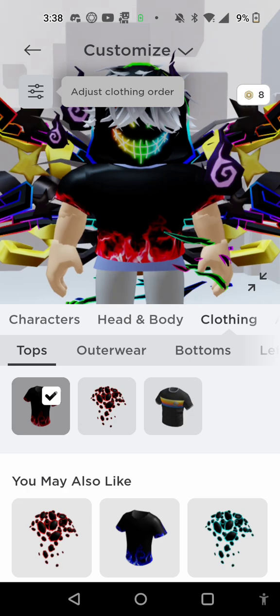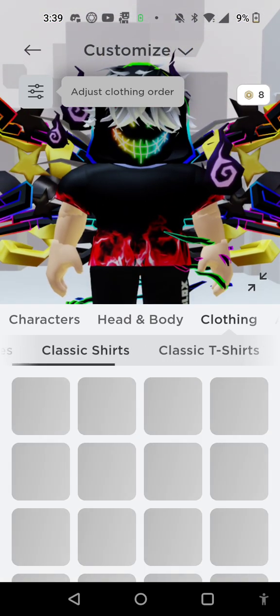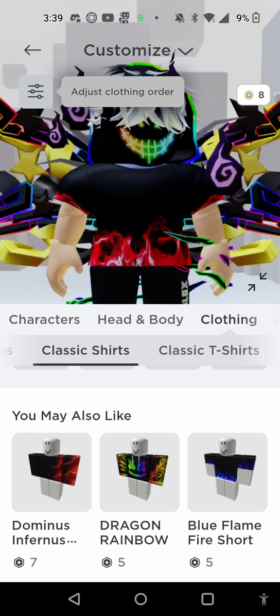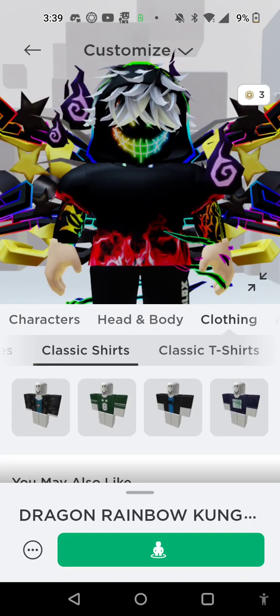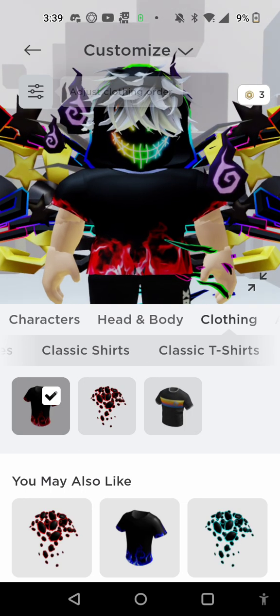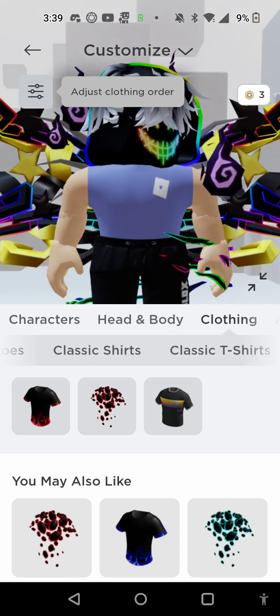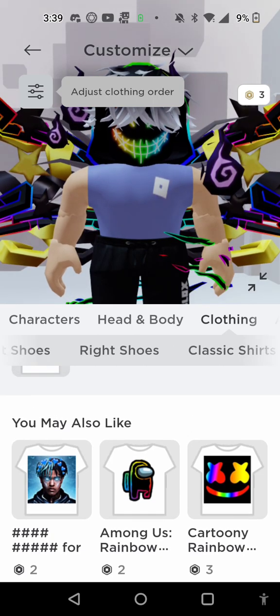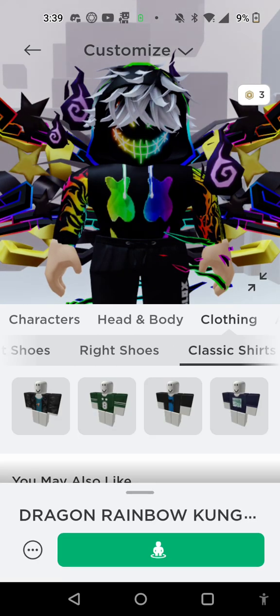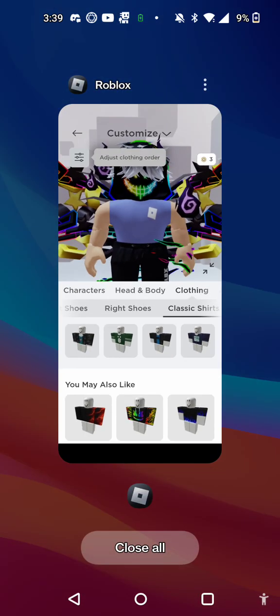Now we're going with clothing bottoms — I'll change into these. Classic t-shirts. And now if I go back to clothing tops, I can take that off. Classic t-shirts. Classic shirts — I have that. So I'm going to leave and rejoin, well close the app and open it back up so it shows that I have it.